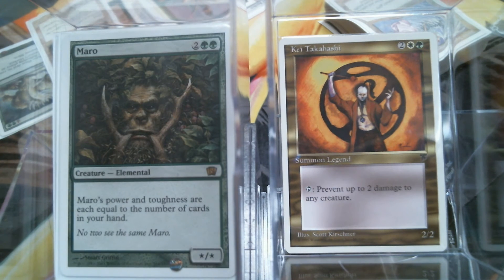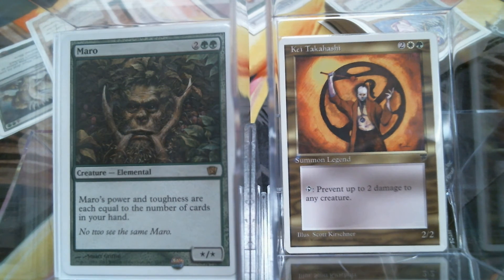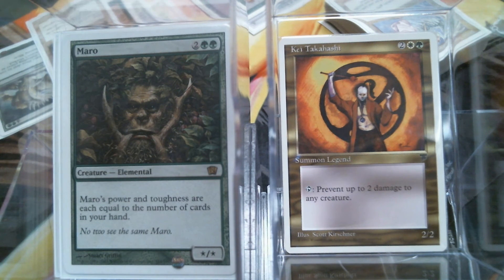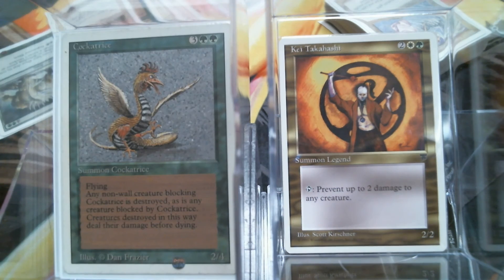I've got to have the Maro. I love the card — originally brought to you in Mirage. If y'all don't know the story behind this card, I'm not going to go into it at length because it's a really, really long story, but it's a good card. We have Cockatrice, because Deathtouch and Flying is a thing. It may actually be improved Deathtouch, because it doesn't have to actually deal the damage — it just has to get blocked by it. So it doesn't even have to deal the damage.